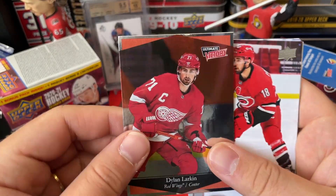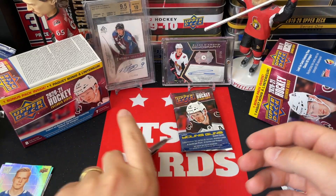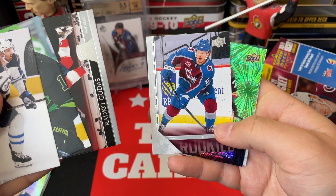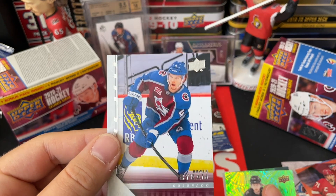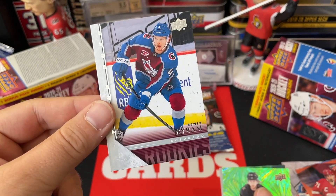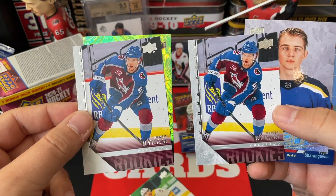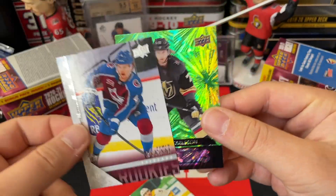We've got an Ultimate Victory card — not off center this time — it's just a regular Dylan Larkin, so that was the right side. Last pack on the left side — no way! I think the two blasters must not have come from the same case, must have been the end of one case. What the heck — another Bowen Byram Young Guns! I just pulled two Bowen Byram Young Guns, which is like the third or fourth best one you can get. That is so crazy!